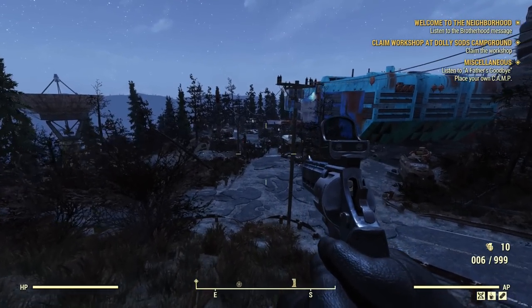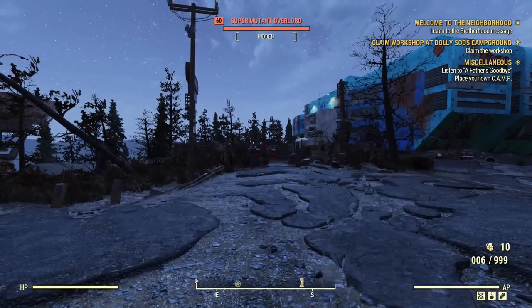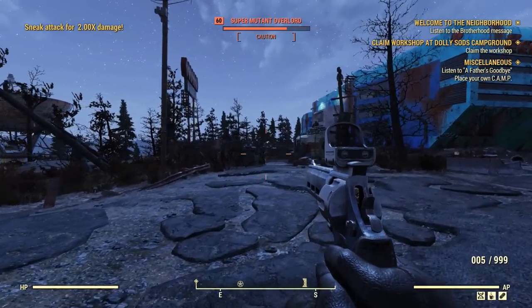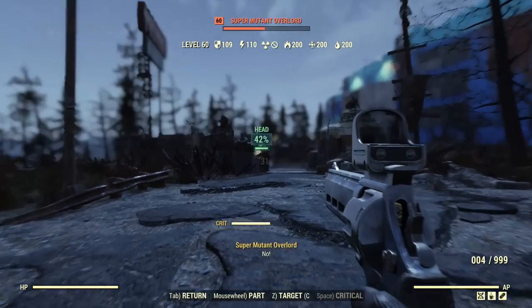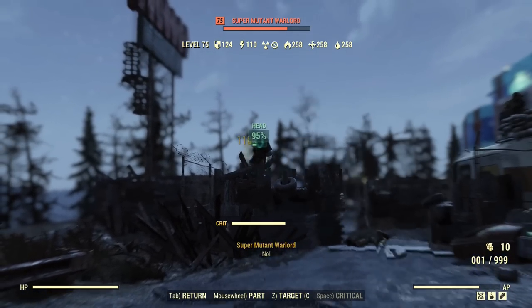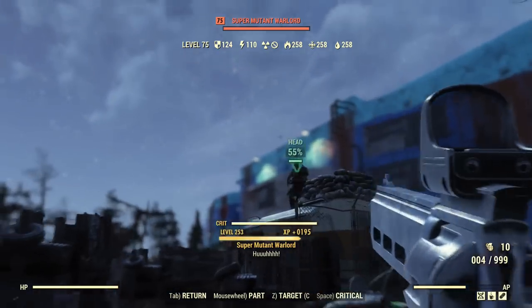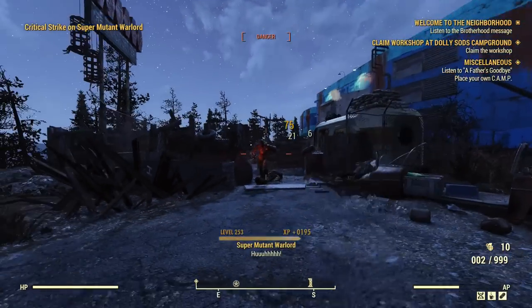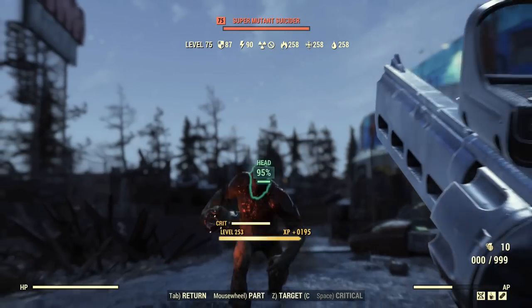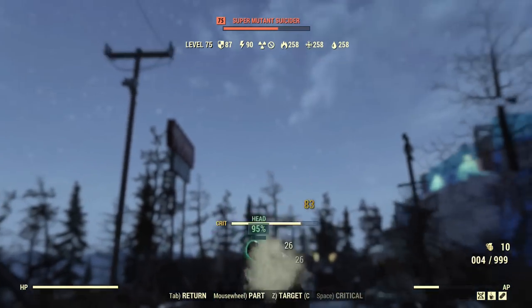Look at that hip-fire accuracy. For a two-shot explosive, or a two-shot in general, I'm thinking that's pretty damn dependable and reliable. We're not going to be using sneak-attack criticals for the duration of this, so having any Covert Operative perks is probably a waste of time. But that being said, we might as well use this thing in VATS as much as possible because... oh, come on. That's XCOM, baby.